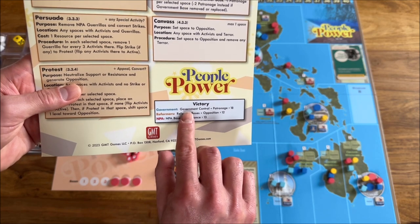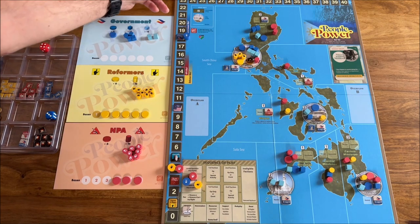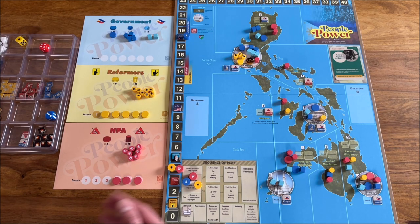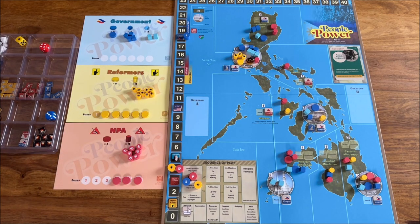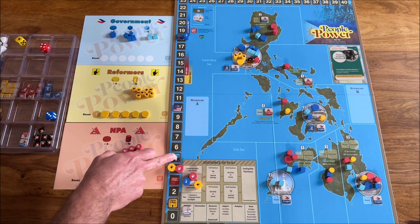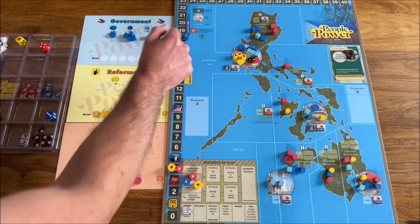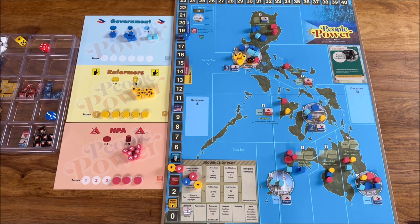Government wins with government control plus patronage more than 18. Control is straightforward — they control a space when they have more troops, police, and bases than the other factions, counting reformers only if active. Manila gives five points, which is important. Patronage is here — currently at five — representing siphoning public funds for support. With five patronage and 13 for control — two here, five in Manila, two here, two here, two here — they're pretty close to final victory.